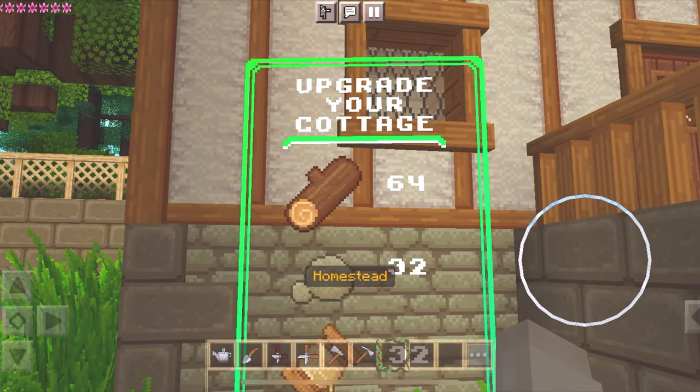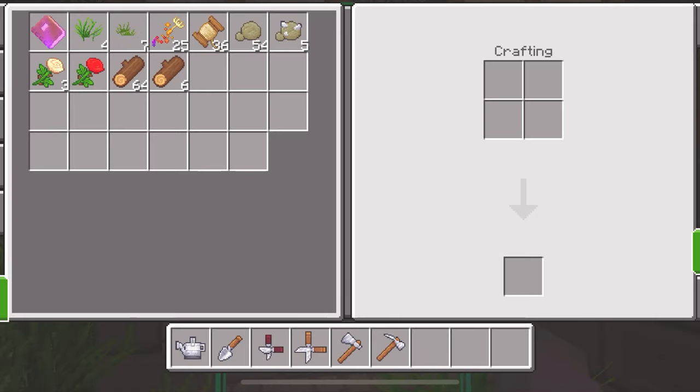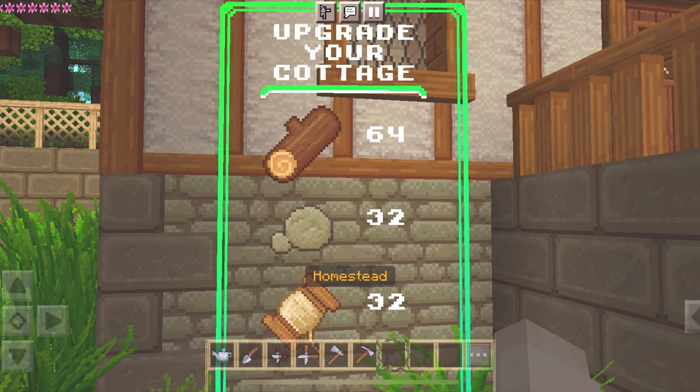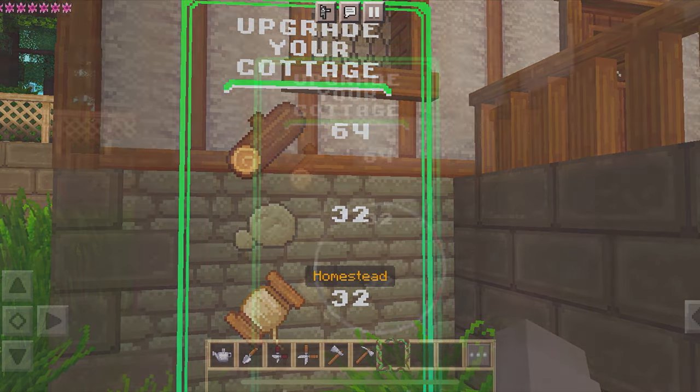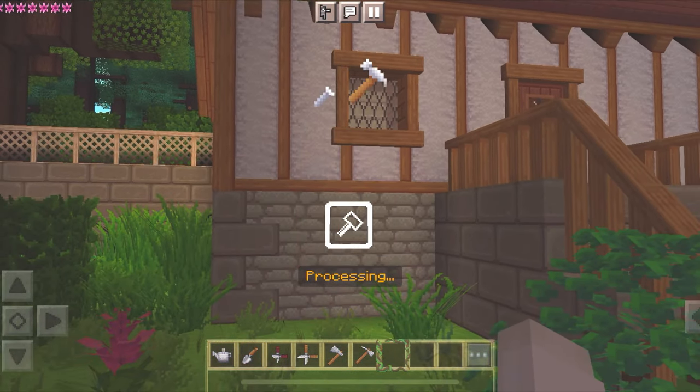It takes 64 logs, 32 pebbles, and 32 thread. Looks like I have everything — I'm gonna upgrade it. Seems pretty fair for resources, so let's do it. I love that little sound!